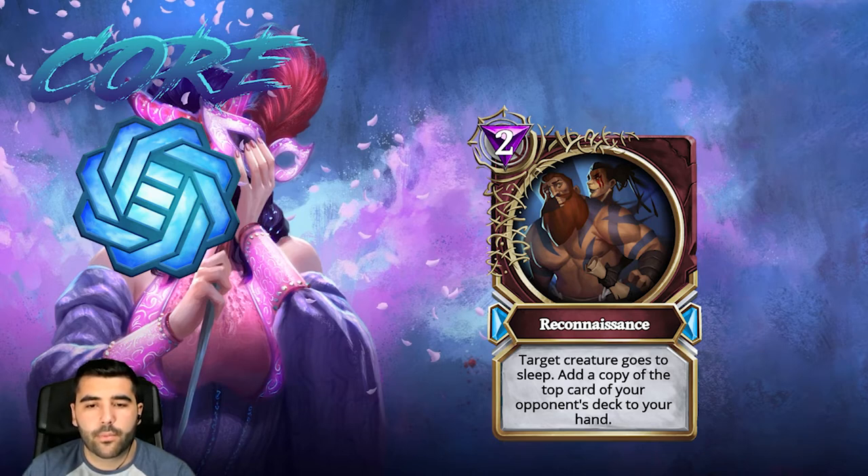Then we have Reconnaissance, where a target creature goes to sleep and you add a copy of the top card of your opponent's deck to your hand. Compared to the deception card from the Genesis set where you could put two creatures to sleep for one mana, this is fairly worse, but it does give you a copy of the top card from your opponent's deck. I like playing this effect on creatures rather than spells — it's much better that way — so I'm gonna put this card in the three star category.